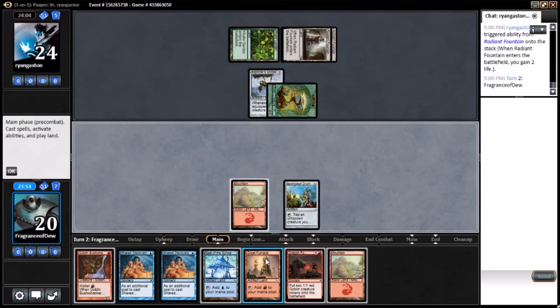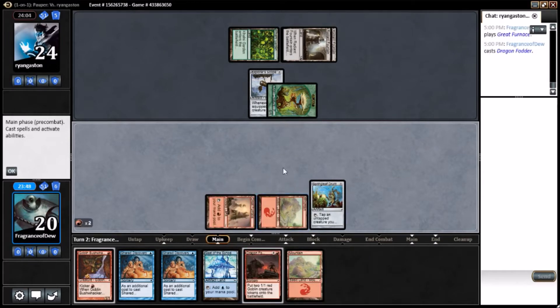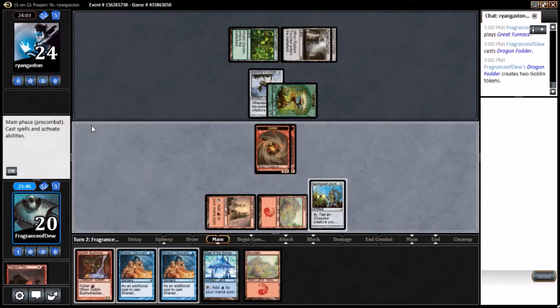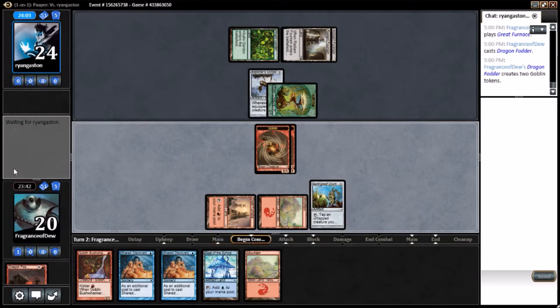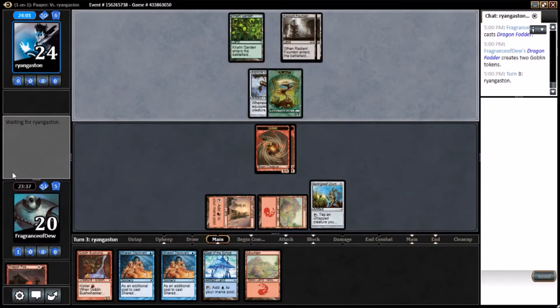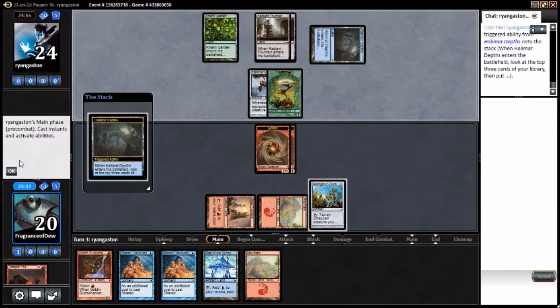We're hitting our land drops. A pretty standard start here. If we hit another token spell, we can start shared discovering — or even if we hit another goblin in general, we can start shared discovering. Assuming we want to play our Bushwhacker. We have four in the deck, and also we'll have four mana extra action.